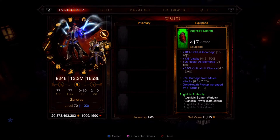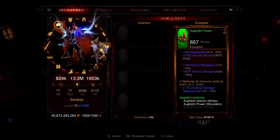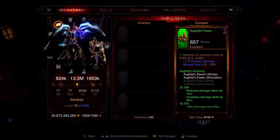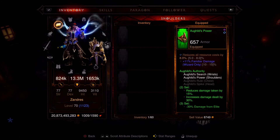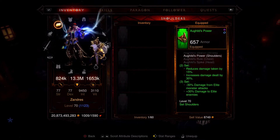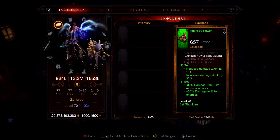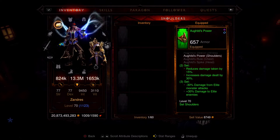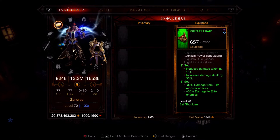For your bracer and shoulder, we are using Aughild's. Aughild's is a crafted set — do your bounties, get the plans, teach it to your Blacksmith, and craft Aughild's bracers and shoulders. The two-set bonus: reduce damage taken by 15%, increase damage dealt by 30% — a huge damage increase. And then the three-set bonus: minus 30% damage from elites, plus 30% damage to elites. So we're reducing damage taken from regular enemies by 15%, increasing our damage against them by 30%, taking 30% less damage from elites, and increasing our damage against them by 30%. It's beautiful — that's why we take Aughild's.